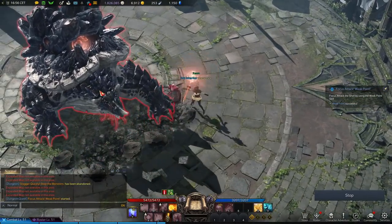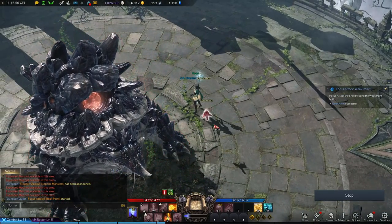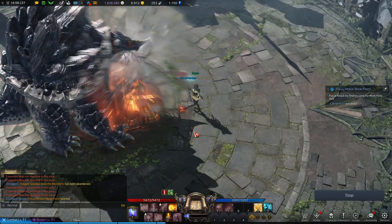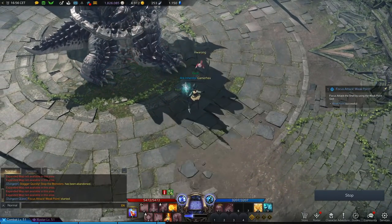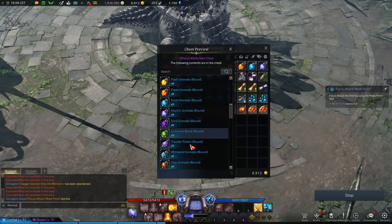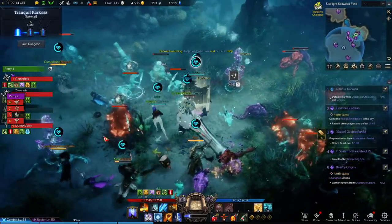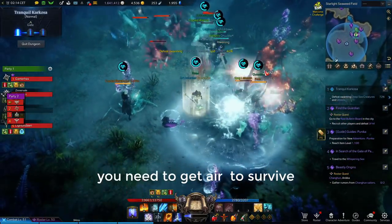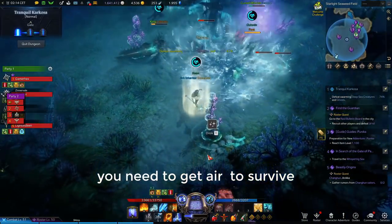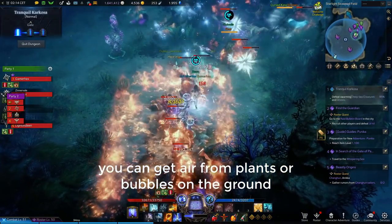Once you use a weak point skill, the word 'Destruction' will appear on the boss. If you don't have enough destruction skills, there are also Destruction Bombs that can help. Just like the previous boss, you also need air to survive — you can get it from plants or from the bubble that comes from the gun.